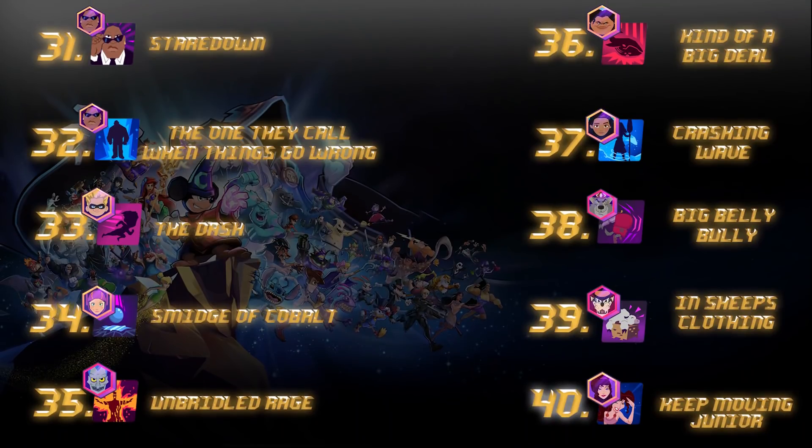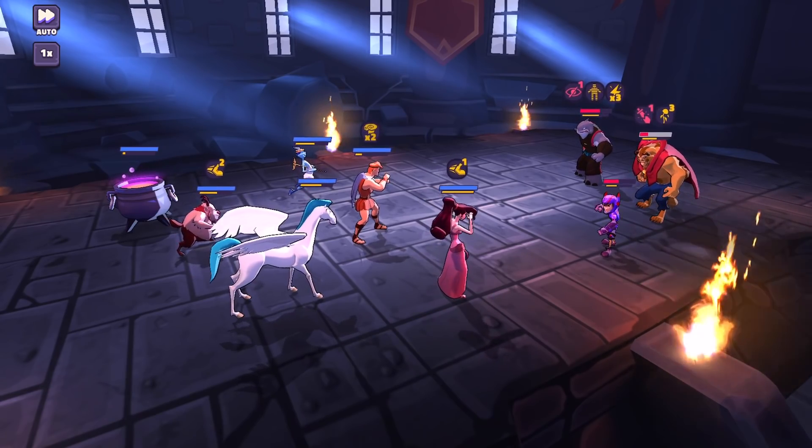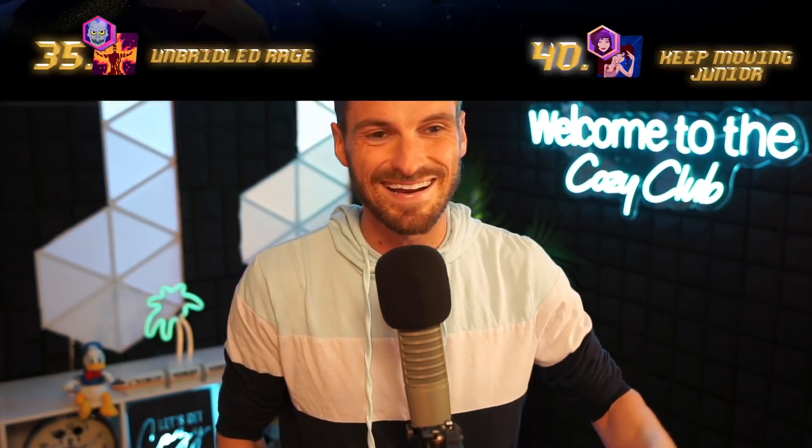Number 40 is Keep Moving Junior from Megara — a great ability to put harmful immunity out on the field. Arguably Madam Mim could also be here with her harmful immunity, but the purging of helpful effects and the damage this can do with its cooldown makes Meg a very viable option.